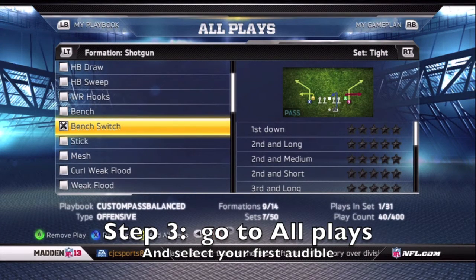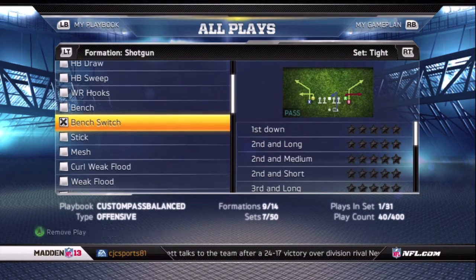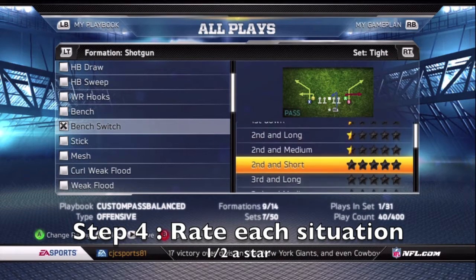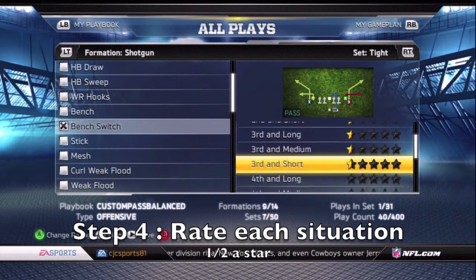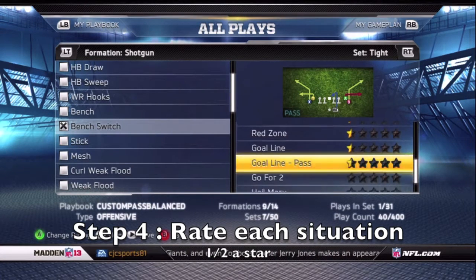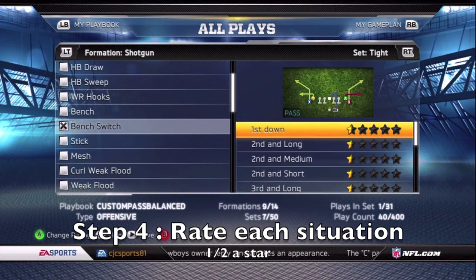I'll go over a good audible set that I like. The first one is bench switch — the bench play every year is awesome with the streaks and corner routes. But here's the key to this custom playbook setup: set every situation to half a star.